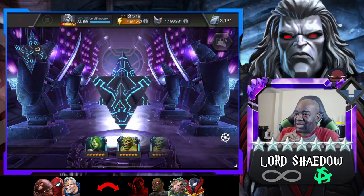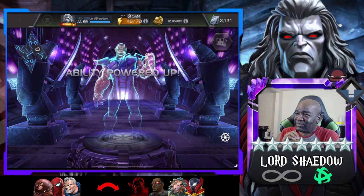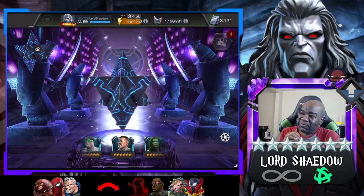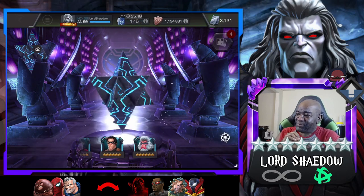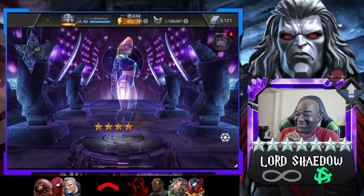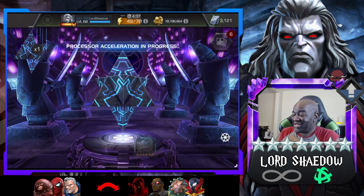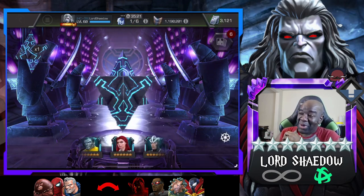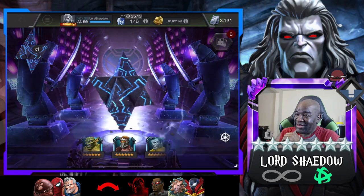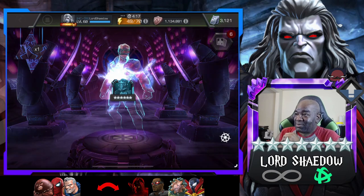Let's load up another four here and quick-tap that. So far so good. Squirrel Girl — I think she's awakened already. What we got? My girl Titania — I don't mind that at all. She's at rank four, she doesn't really need the awakening sig, but that's okay. I won't be using him — all right, we'll spin out this last one.